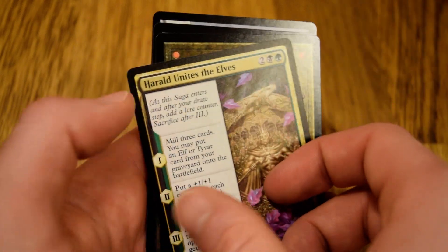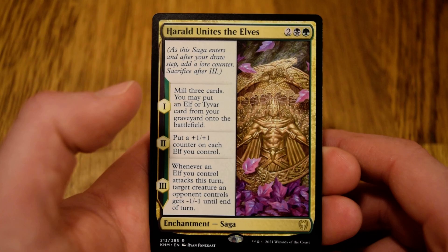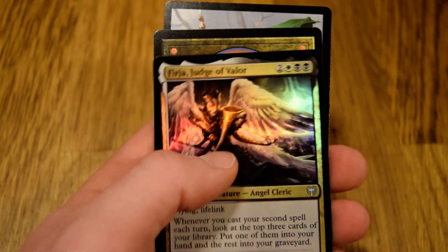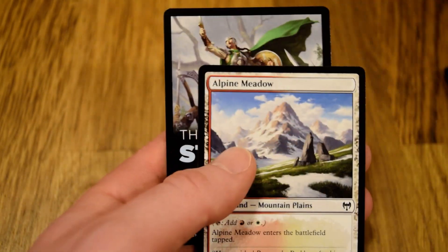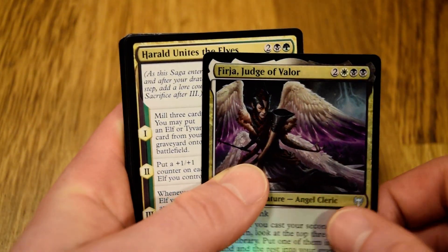We got a foil as well, and the rare is not the greatest — it's Harold Unites the Elves. Our foil is Freya, Judge of Valor. Alpine Meadow as a snow land. Not huge on Judge of Valor, definitely not huge on Herald.